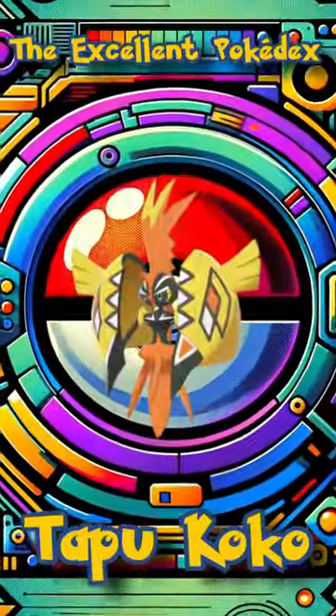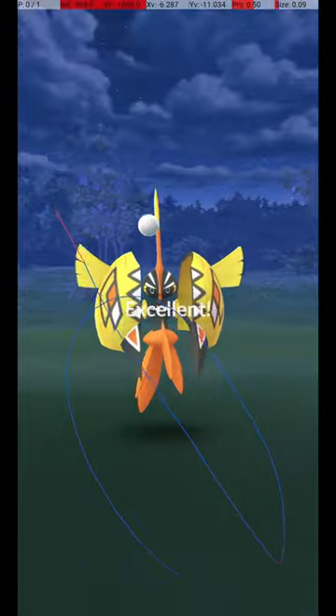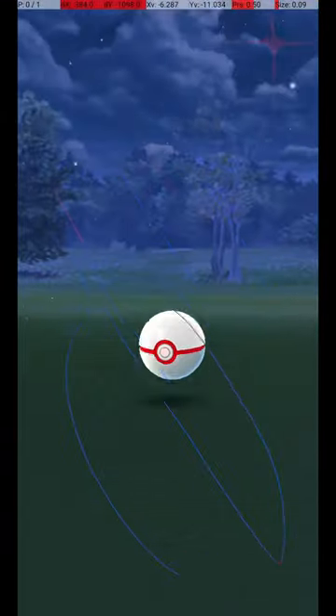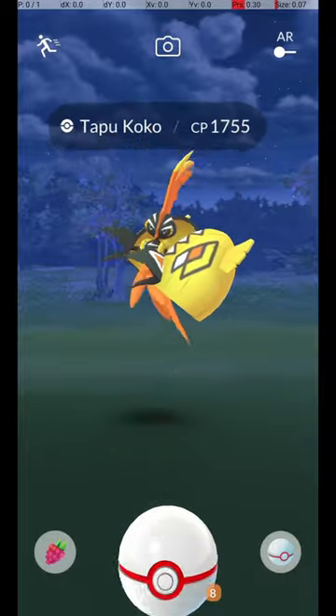Welcome to the Excellent Pokédex. In this video, we will analyze the Tapu Koko Excellent Throw. Tapu Koko is typically caught in raids. To avoid wasting Pokéballs, use the circle lock technique.